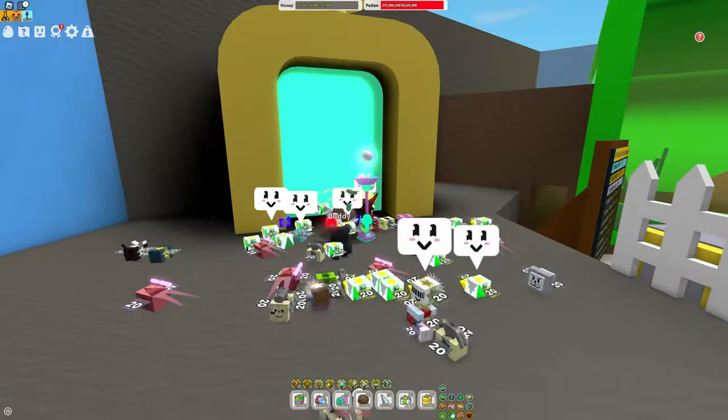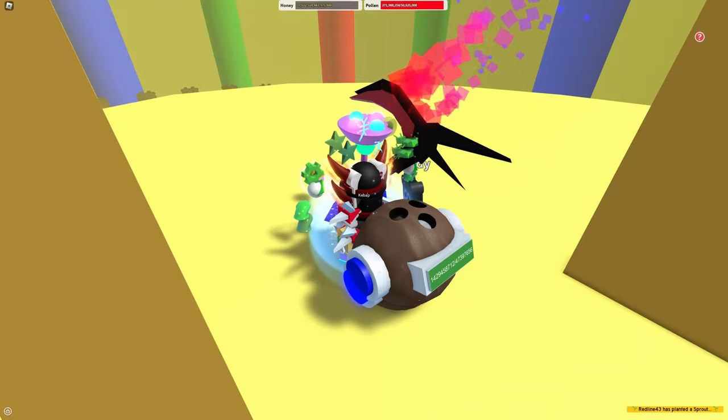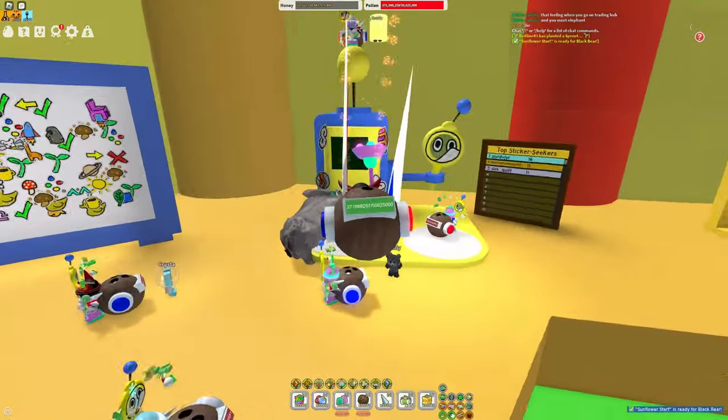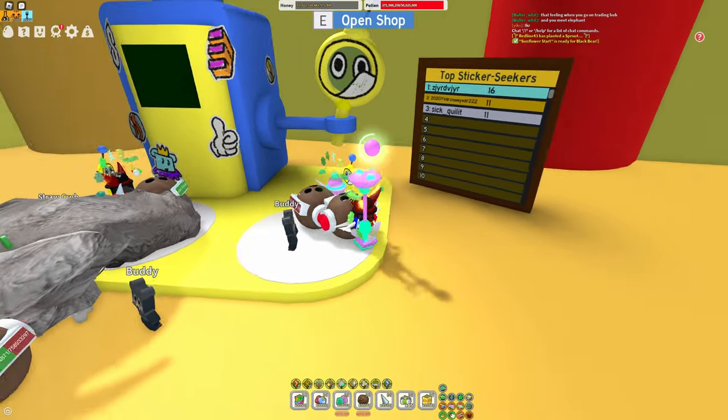Starting off, it is located in the Trading Hub, so we're just going to walk in here. Now we're in the Trading Hub, so we're just going to hop down here because that's where it is. Here is the huge machine that has the Sticker Seeker and the Sticker Seeker Leaderboard.